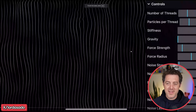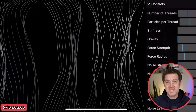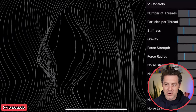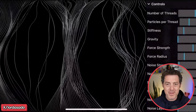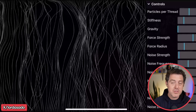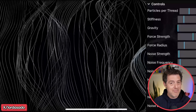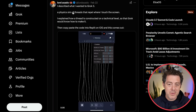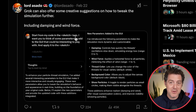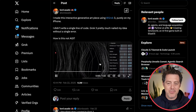Lord Asato created a 3D interactive generative art piece where you have these strands that you can flick on a phone using touch. You have controls: number of threads, particles per thread, stiffness, gravity, force strength, et cetera — just something really beautiful to play around with, written by Grok 3. All of the controls you're seeing on the right side were suggested by Grok 3. Everybody is going to be capable of creating whatever they want — it's an incredible time to start building. He described what he wanted, then asked Grok 3 for help describing the prompt, using AI models to write prompts for AI models.